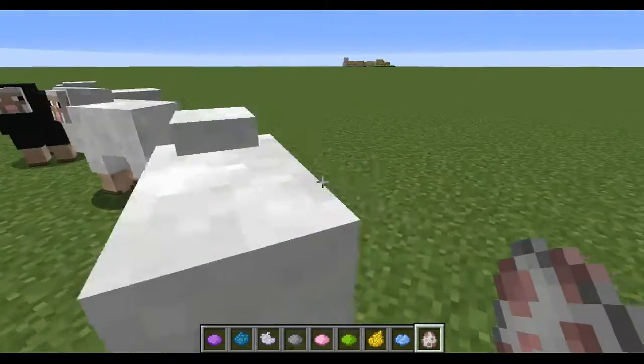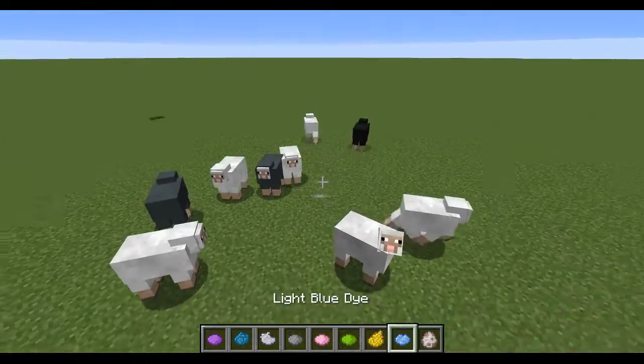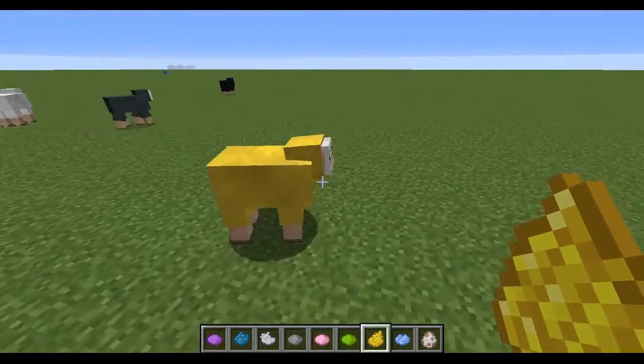Not hurt, whatever. You just take the dye and right-click the sheep. It's that simple.